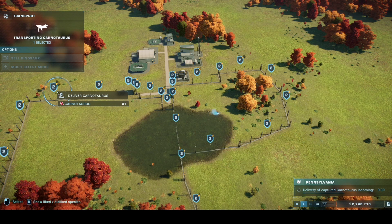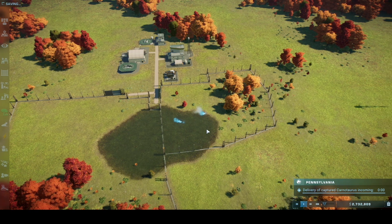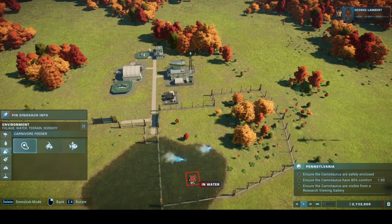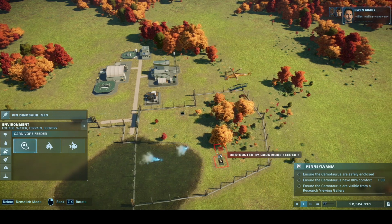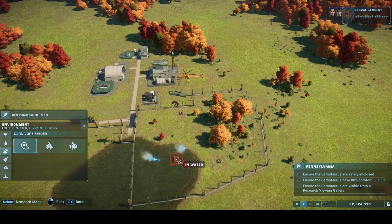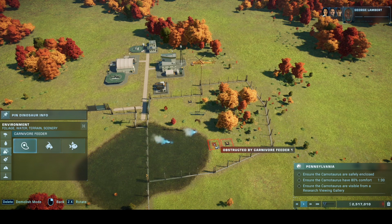Transportation underway. Commencing asset transit. We have new arrivals that will need food and housing. I'd also suggest keeping a close eye on these dinosaurs until they settle into their surroundings. Lambert's right - they've had a taste of the wild, confinement may not sit well with them. We make no assumptions and pay attention to all the details.